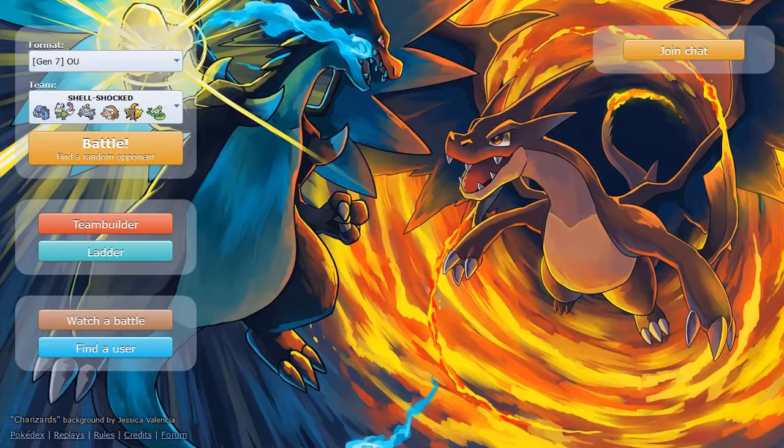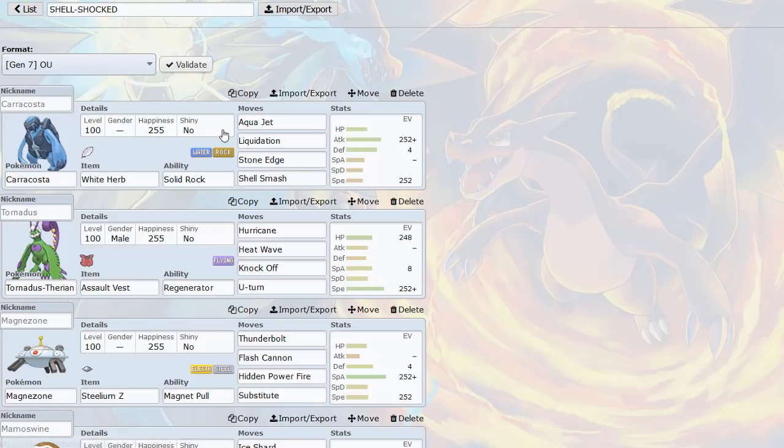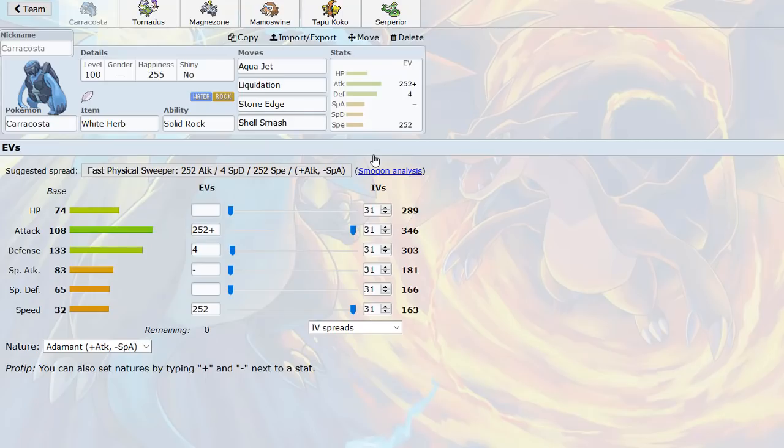We're bringing some heat - Caracosta is in this live. I figured I'd use it since the last time I used it in OU was Black and White and I've wanted to bring it back. We have Caracosta with shell smash and three attacks. It's really cool - it's not that fast, especially after shell smash with base 32 speed, but with Aqua Jet having priority it can be very useful in picking things off after shell smash with that base 108 attack. It gets Liquidation now, which hits extremely hard.